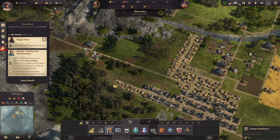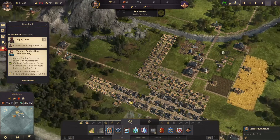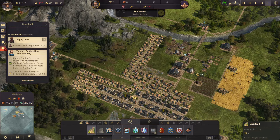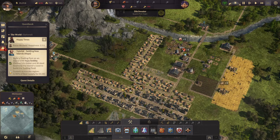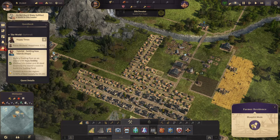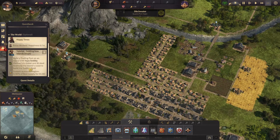More housing, more housing. We'll try to fill that up. More housing. We'll add a little street right there because I made a mess right there. These guys need to be built too. We did figure out at least how to sell this item.